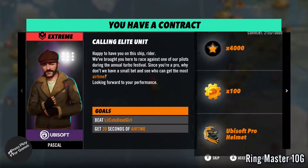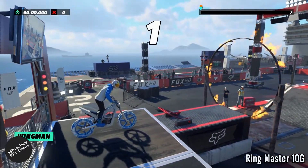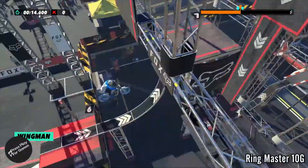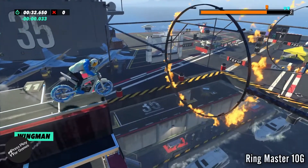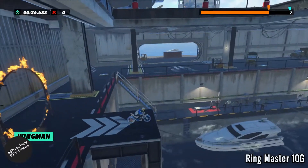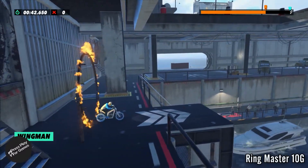Okay, so the next achievement is called Ringmaster. You load up the track Wingman, and once you get to checkpoint 11 — we're going to fast-forward to that now. Once you get to checkpoint 11, you kind of get your back tyre on there, drop down, and reverse back into this ring.